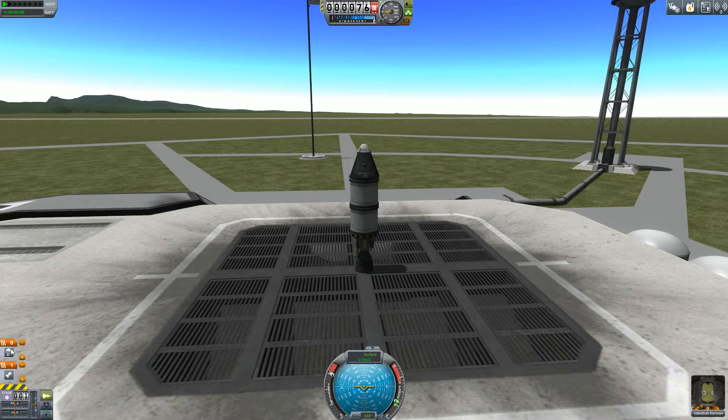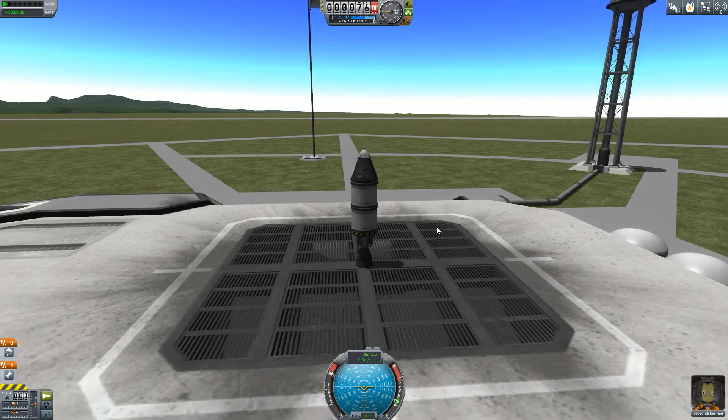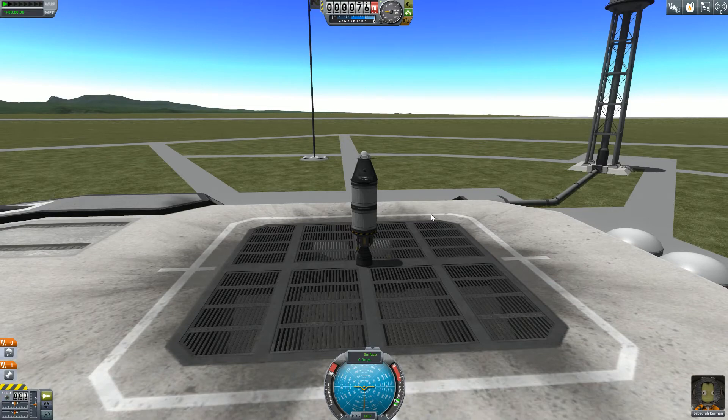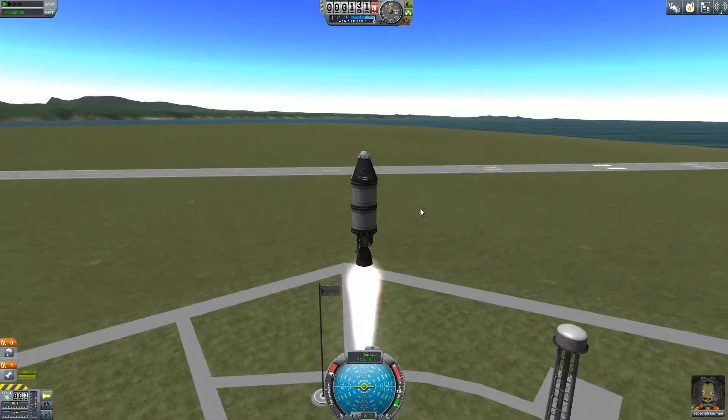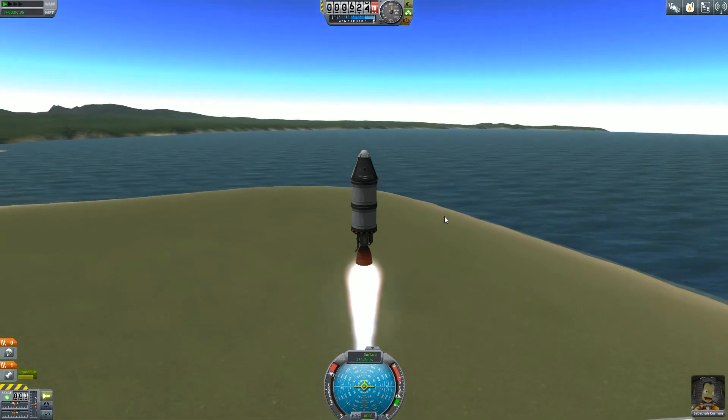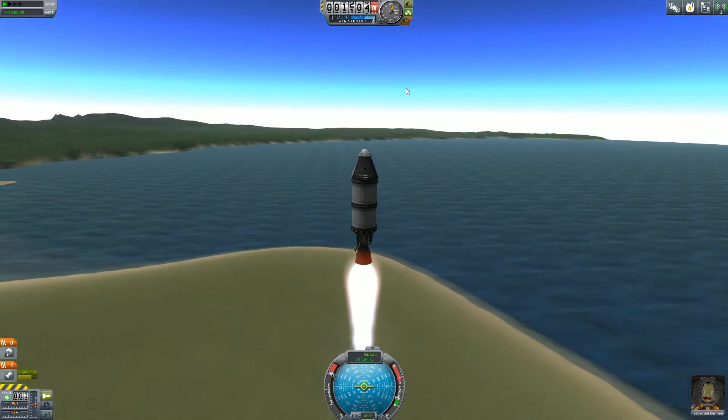Unfortunately I have to do this a certain way, otherwise the parachute will activate as well, and that would end up in a horrible crash. So we don't really want to do that. Now the first goal is just to get a little bit high up, so we'll just fire. As you can see, we're climbing pretty rapidly here, which is of course really useful.